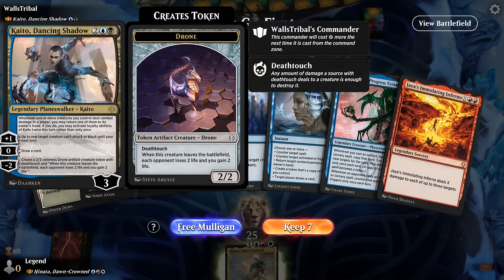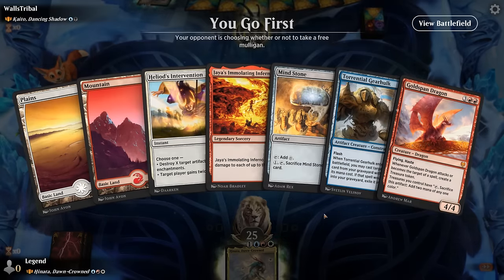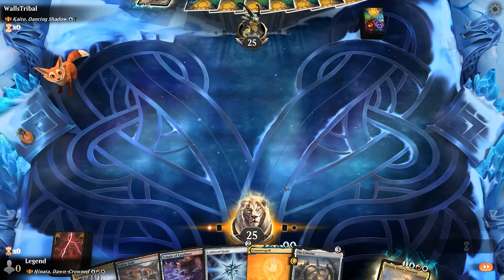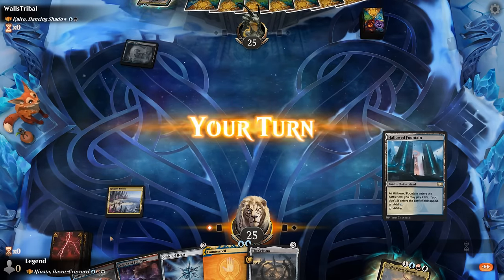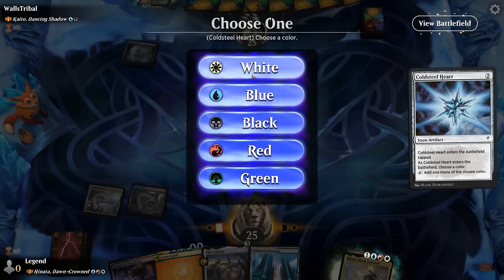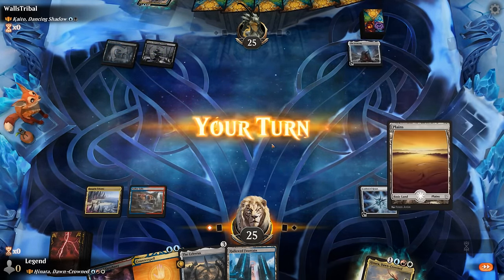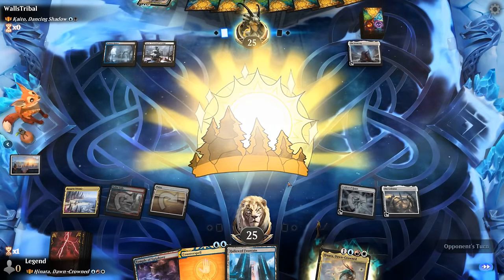Okay, we're on the play facing Kaito Dancing Shadow — blue-black. Our first couple of hands are a little land-light or have too many expensive spells, so we mulligan into a keepable hand. We play Cold Steel Heart on turn two, while the opponent has already deployed the Ironcrag so they can play Kaito next turn. We decide to play the Celestus and keep up Counterspell, planning to then play Hinata with Counterspell backup the following turn.